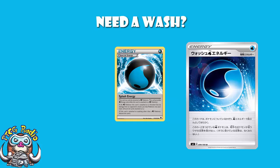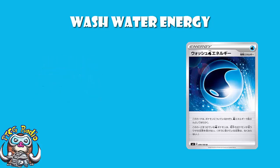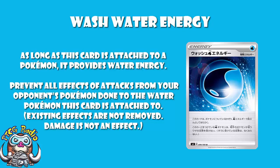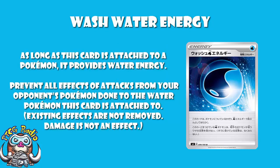Our translation today comes from the lovely Antoine Boulay. I did actually translate this one myself on Google Translate, but I had it ever so slightly wrong and I didn't have the name of the card. It is Wash Water Energy, and it reads: while it is attached to a Pokémon, this card provides one water energy. It is important to note that it provides water energy on any Pokémon, unlike the old Splash Energy which would only work on water Pokémon. And when it is attached to a water Pokémon, you prevent all effects of your opponent's Pokémon's attacks, except damage, done to the water Pokémon this card is attached to.